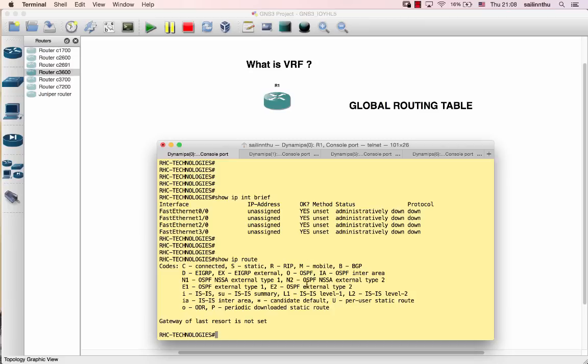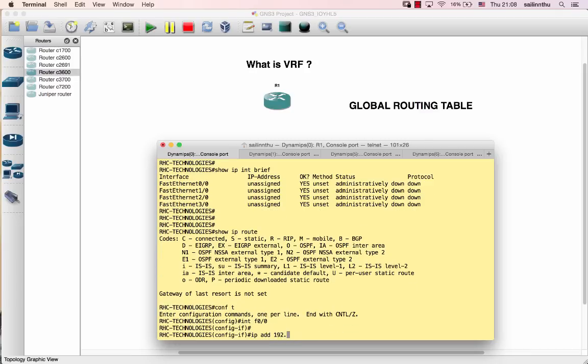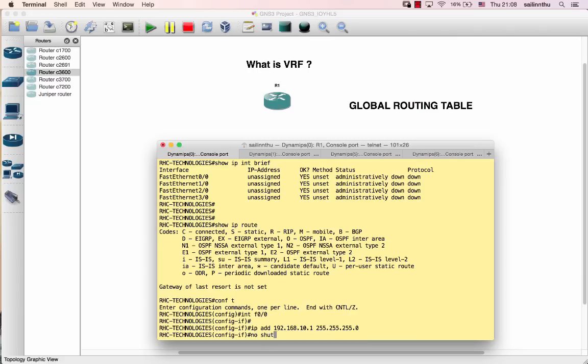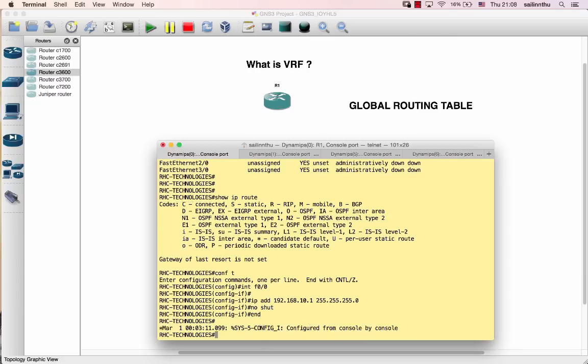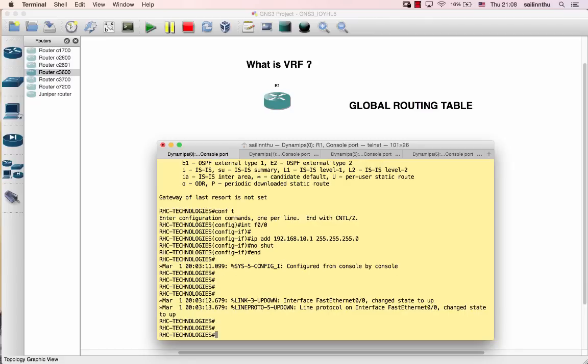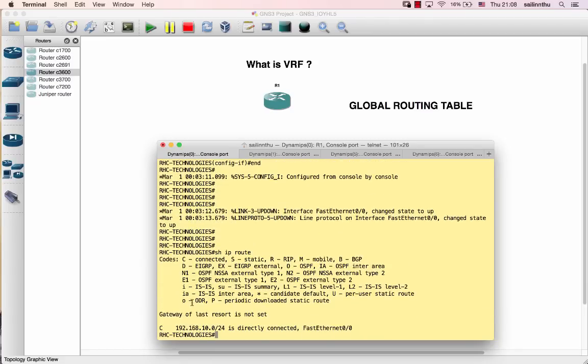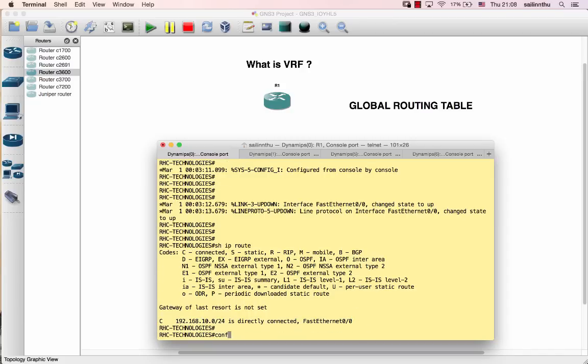Now I'll configure interface FastEthernet 0 with IP address 192.168.10.x. Once the IP address is assigned, the router creates a connected route. For example, the 192.168.10 segment gets added to the routing table automatically as a connected route.